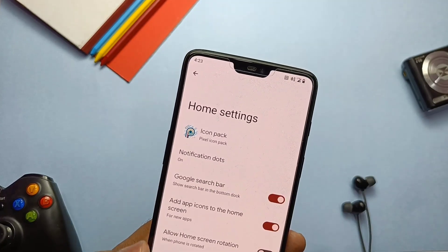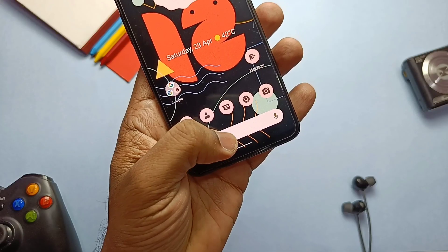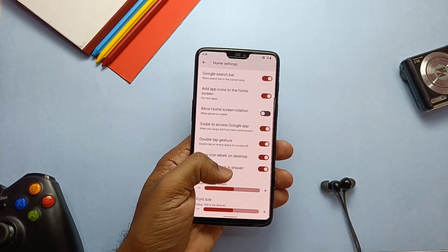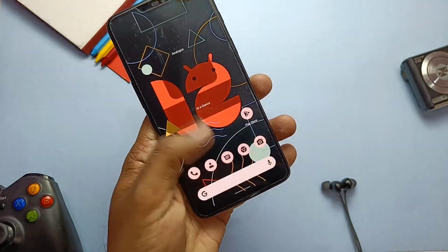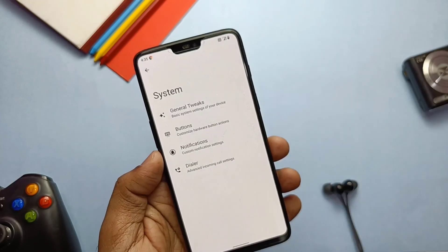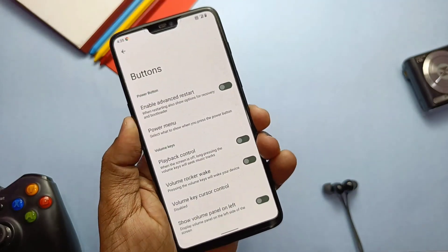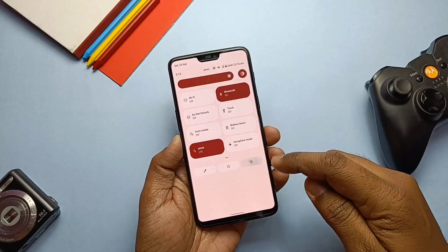They also added a Google search dock tab at the bottom, similar to the Pixel launcher. In the Quick Step launcher settings you get a new 'Hide icon label' setting. You also get a slider for changing icon size and font size. Inside the system settings of Cyberia you get a separate tab like 'Show volume panel on left' to easily access the volume panel.